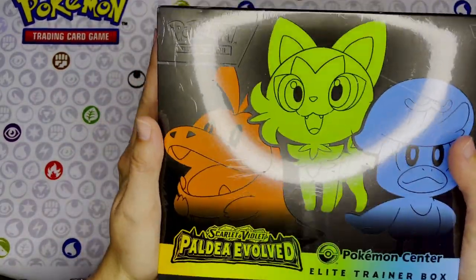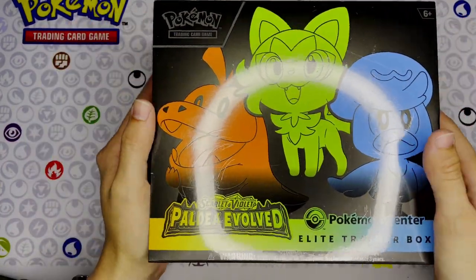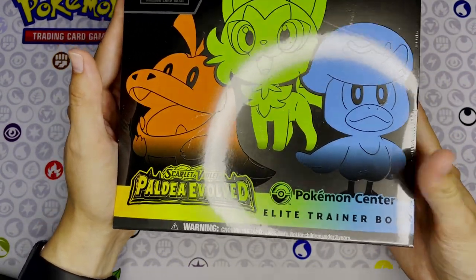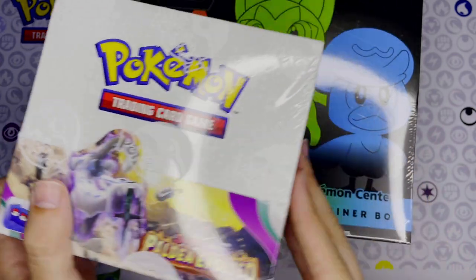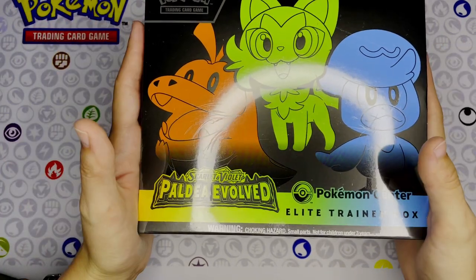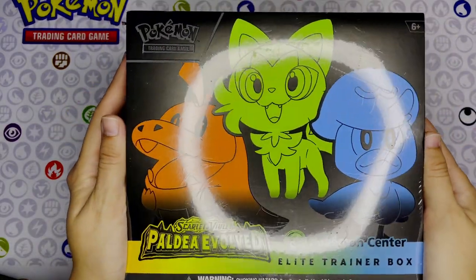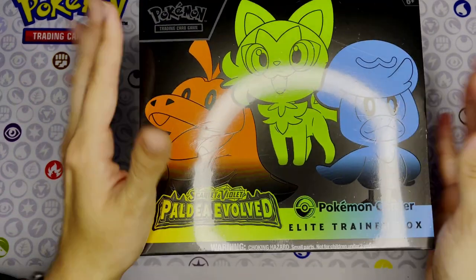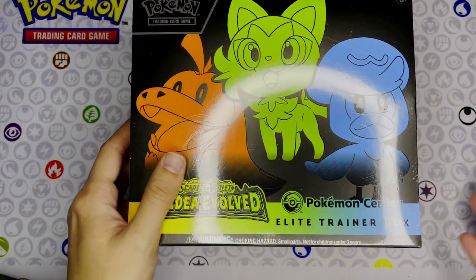Today we are putting part two on hold of the booster box equivalent of Scarlet and Violet, because I got my Paldea Evolved Elite Trainer Box from Pokemon Center, and also a booster box. That came in this weekend, so I wanted to get a video posted since this is the next big thing everybody is excited to open. You'll have to wait a little bit for that part two booster box opening, but that's okay.